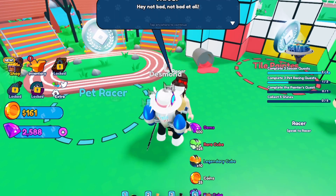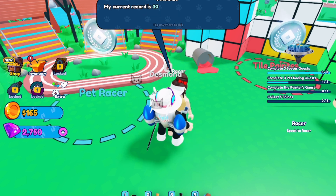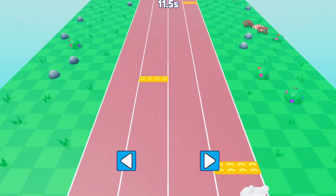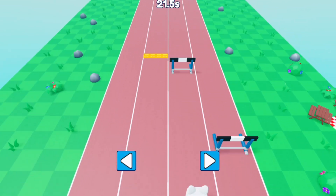Once you're done with that, talk to the racer again. This time you want to do the race on medium mode in under 30 seconds, which is quite easy again. You just have to do the same thing — go around the obstacles and walk on the little yellow speed pads.